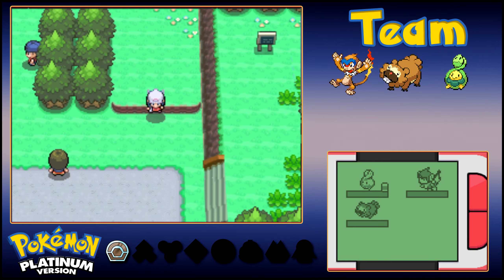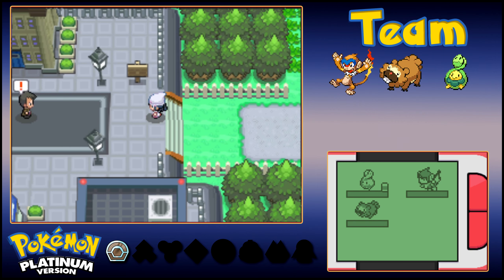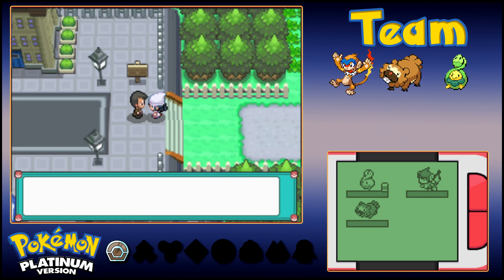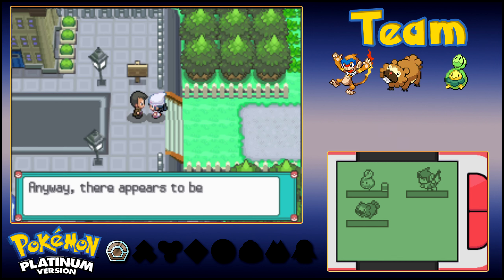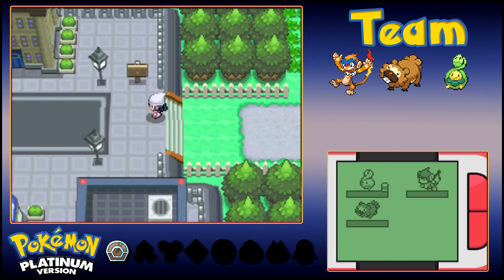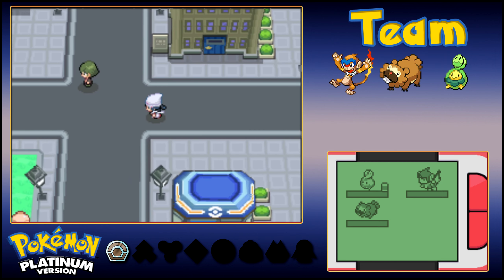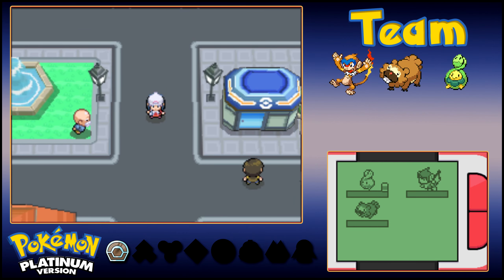That is going to be it for this episode of Let's Play Pokemon Platinum — thank you all so very much for watching. Oh wait, Looker stops us: 'Have you not obtained a Palpad? Is not a Palpad free to anyone visiting the Pokemon Center's basement? There appears to be no one shady in Jubilife City — I shall take my investigation elsewhere. But my friend, I suggest you remain vigilant for shady grownups.' Okay Looker, thank you for that. In the next episode we're going to go around Jubilife City a little bit longer, point out a couple more things, and then head north onto Route 204. I will see you all in the next one.